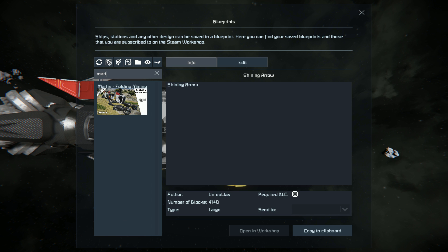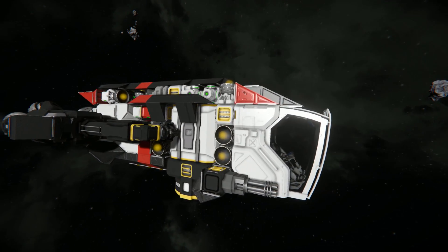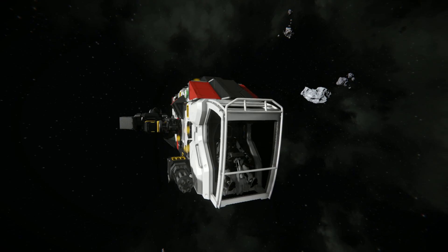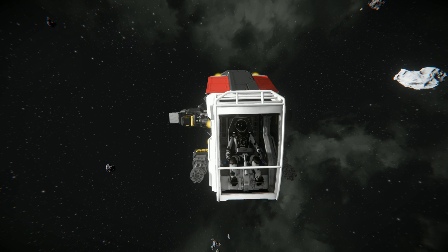Let's press F10 and find the Martyr's Folding Mining Vessel. This ship weighs in at a tidy 212 small blocks and it does require the Decorative Block DLC pack. What we get with this ship is basically just a small little miner for you to send out from your large capital ship to pick up a little bit of resource. It's nothing too crazy with its gathering power — it's more or less for when you need to top yourself off.